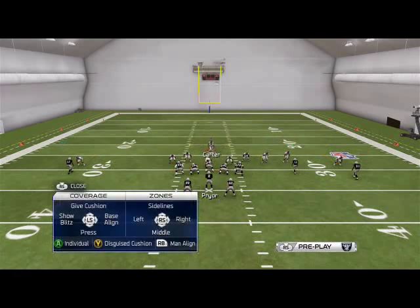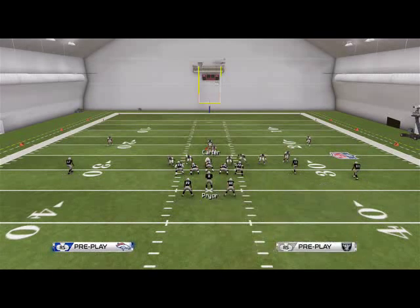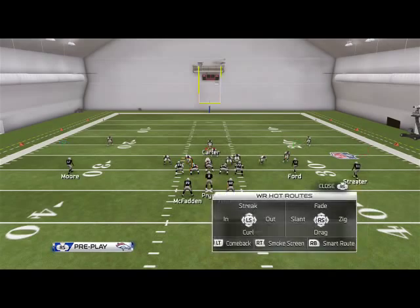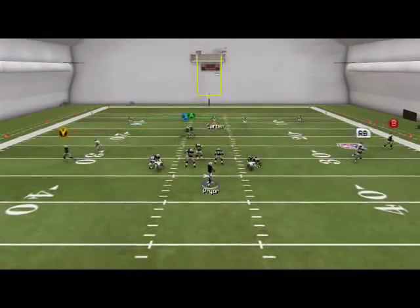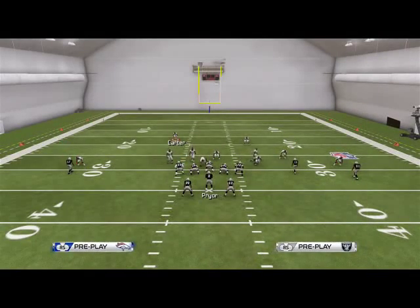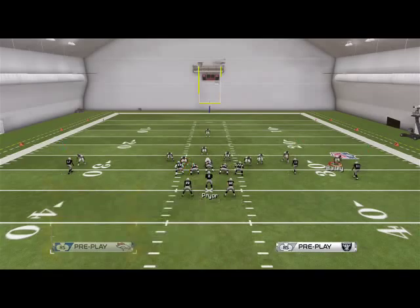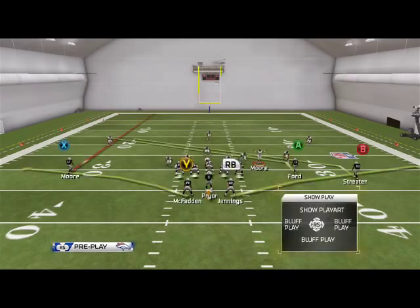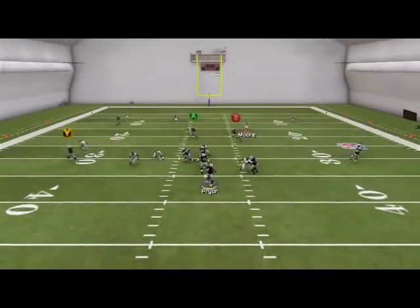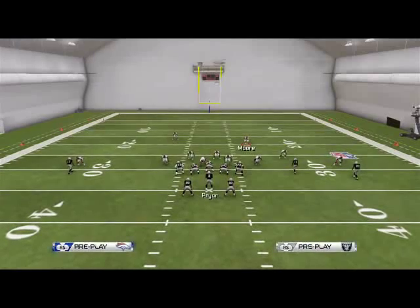Use the disguise cushion technique and back off your corners when using this. In a situation where they try to bomb you deep because you've been stopping their run, these yellow zones — with the disguise cushion technique — will follow receivers deep. So even if they want to go deep, they can no longer do that. Harris comes up with a huge interception. That is how we like to play universal run defense from any formation in the game.